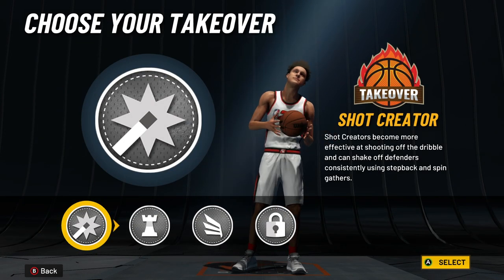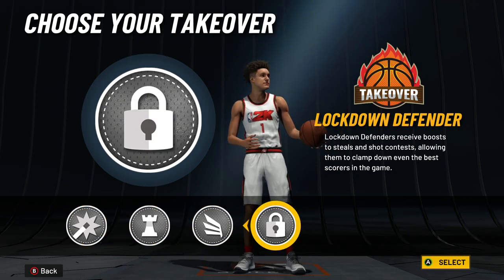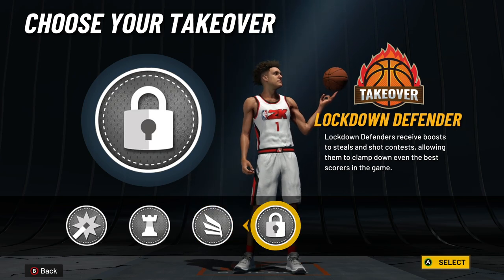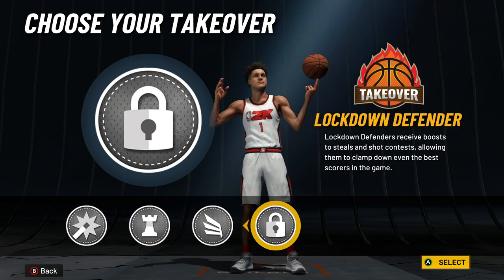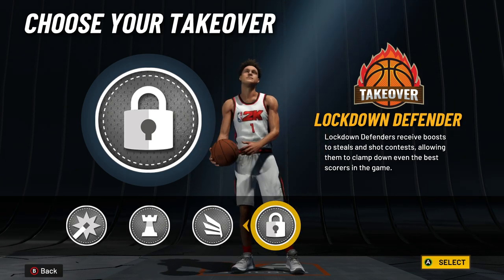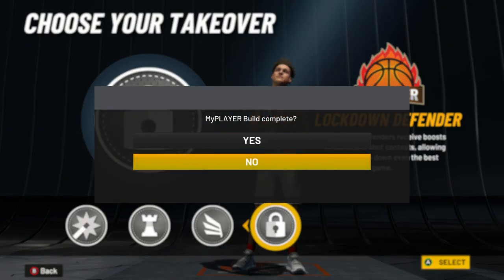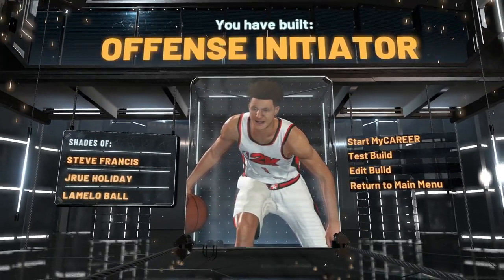You do have short arms, but you get to choose takeovers between shot creator, playmaker, slasher, and lockdown. With this build you can really play either point guard or lockdown. If you don't rely on badges, you can play the lockdown — but if you do rely on badges I wouldn't recommend it. I'd probably go lock takeover on this build, but you can pick whichever one you want.